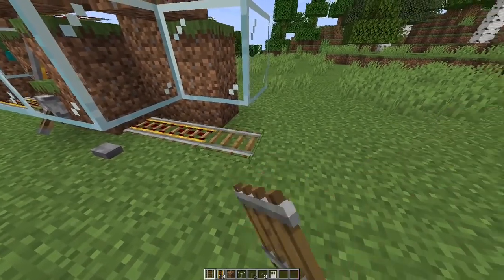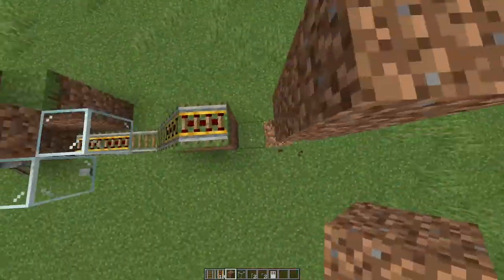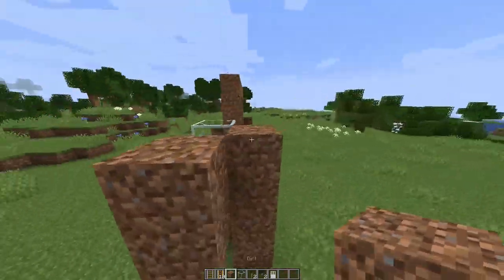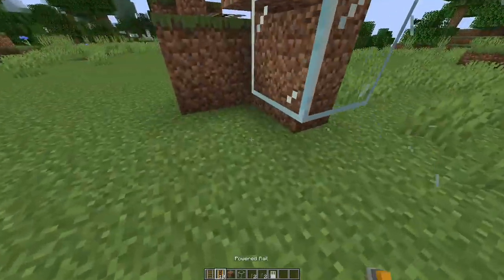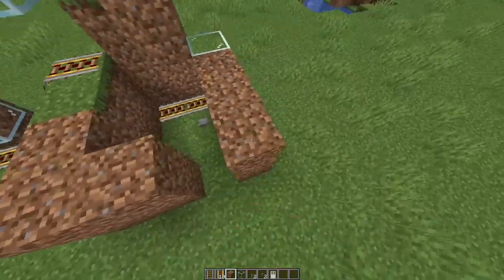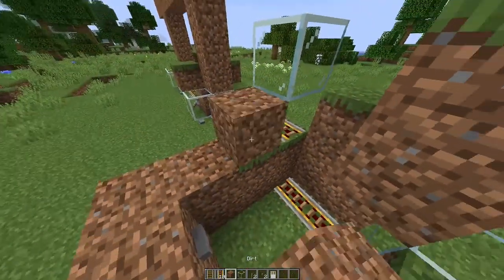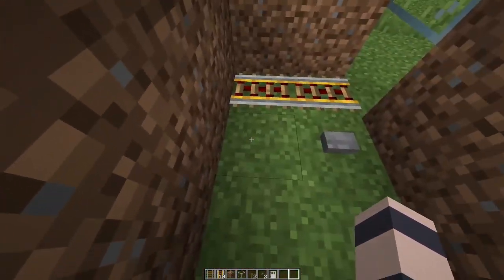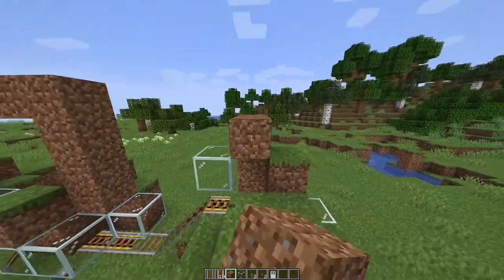Next you're going to want to make where you reroll all his trades so that you can get all the good trades. Basically you place glass here and you can sit here and reroll all his trades as many times as you want, and for a little bit of extra safety you can do something like this.